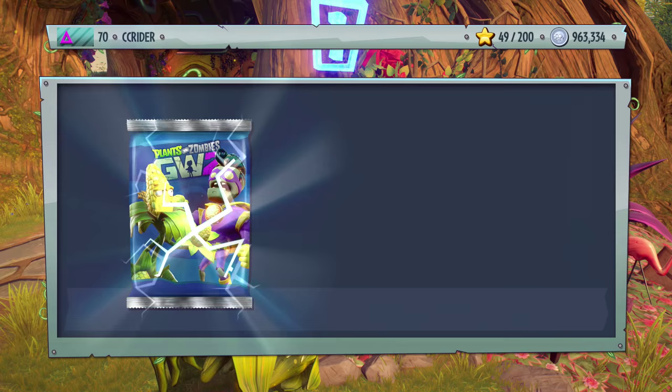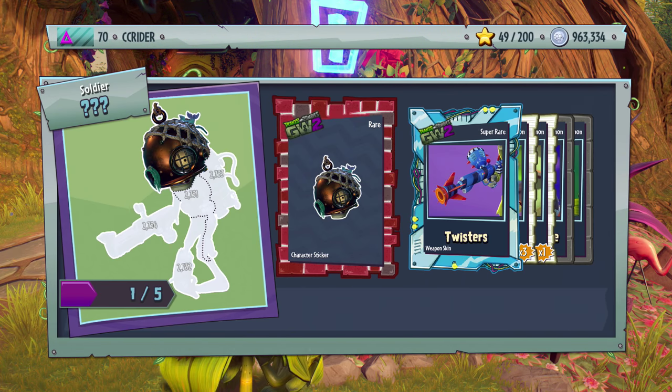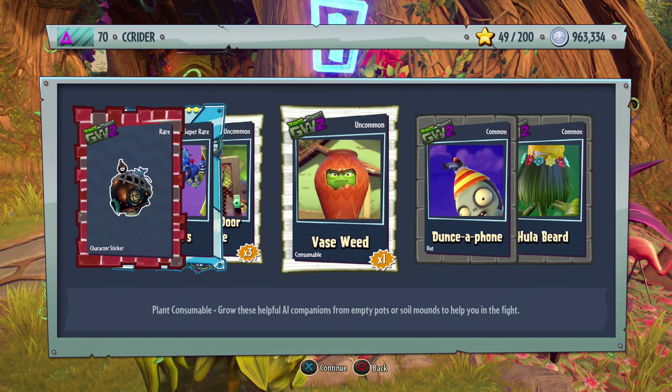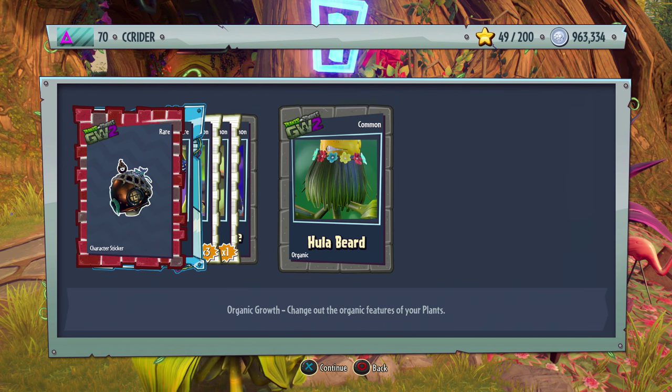One more Extraordinary pack: we get Colonel Cornbeard, a piece to a new Soldier that looks really cool, Twisters — also for the Soldier I think — Screen Door Zombie, Vase Weed, Dunsophone, and a Hula Beard. I like the Hula Beard, that looks funny.